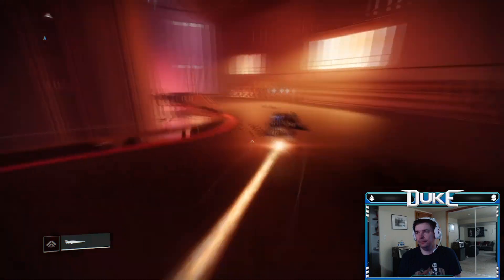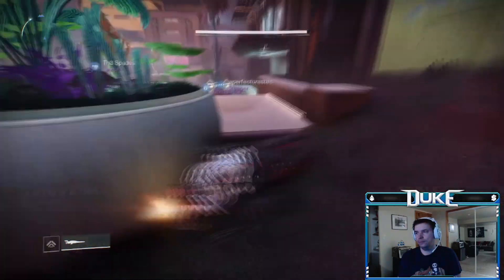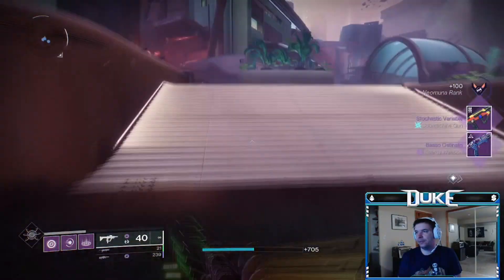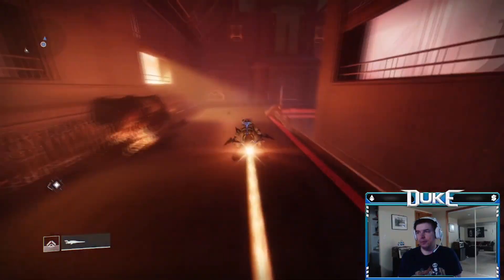Immediately after getting your loot, quickly sparrow to the nearest load zone change, or any load zone change for that matter. You just want to try to do this as quick as you can. Once you see the load zone change its name in the bottom corner, turn around and go straight back to the chest, which will allow you to open it again.